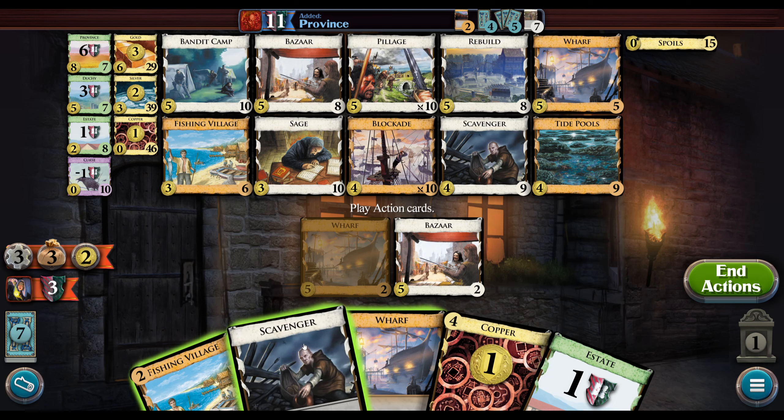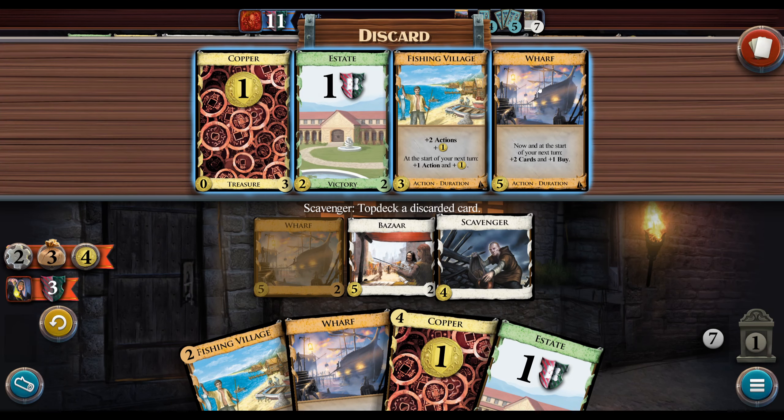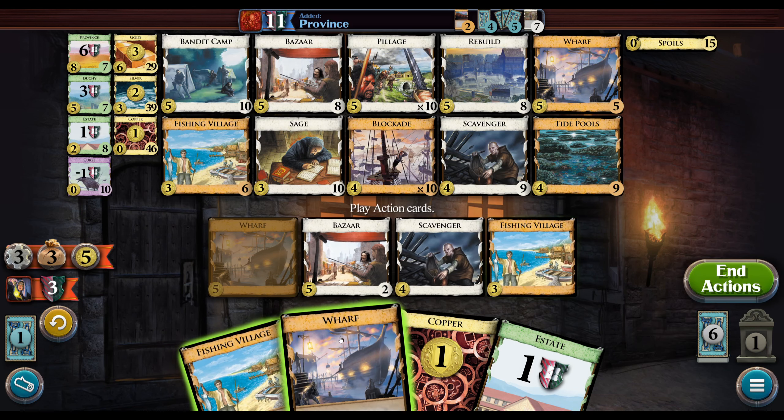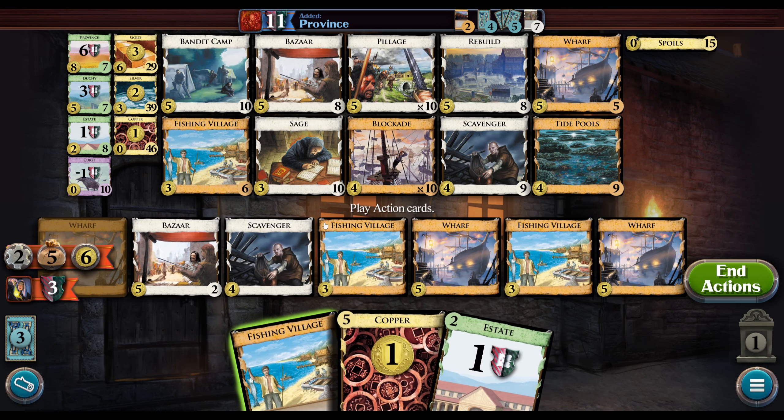We're going to go ahead and put another Wharf on top. The Scavenger is nice in the opening because if you draw it turn three you can buy a five-cost card and then discard your deck to see it sooner. It's also nice in the middle because we have enough extra actions to play a Scavenger mid-turn and put a Wharf on top — that's pretty cool.